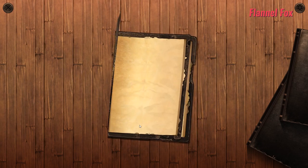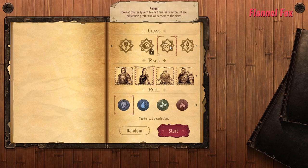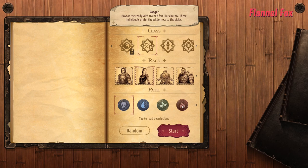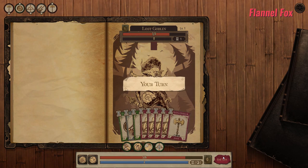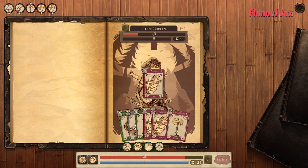Spellsword Cards Origins is a roguelike digital card game that puts you in a fantasy world of elves, sorcerers, ogres, and many more. Beginning, you choose one of nine classes, six races, and five elemental paths, each giving you different stats and card options, and you are set off on your journey.